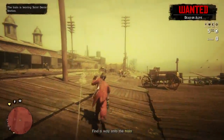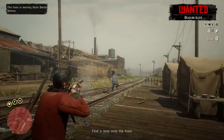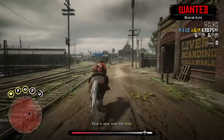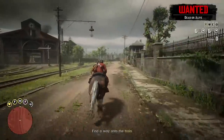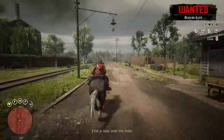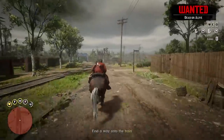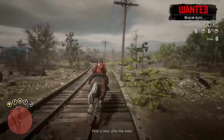The guards got distracted — looking the exact direction that I reside in. Our train left, and the chests that we need are on that train. So that's nice. But they definitely know we're coming.